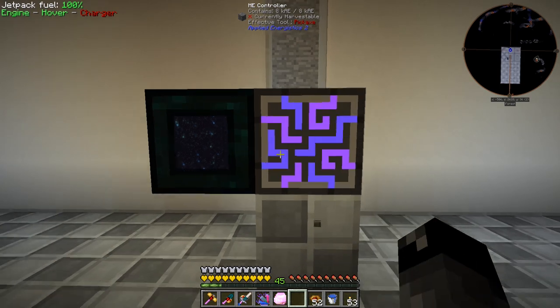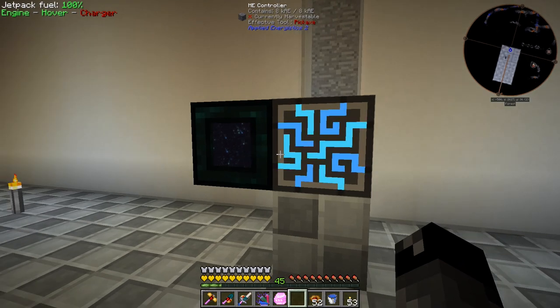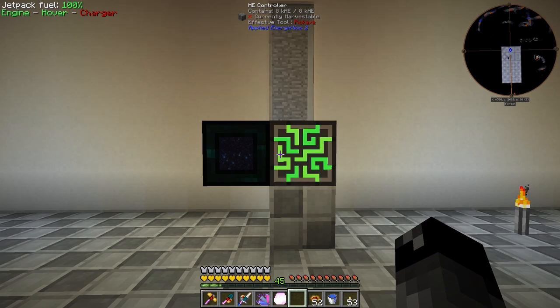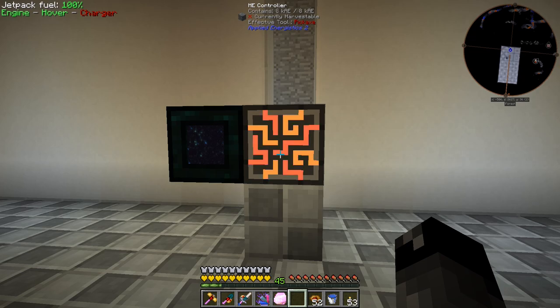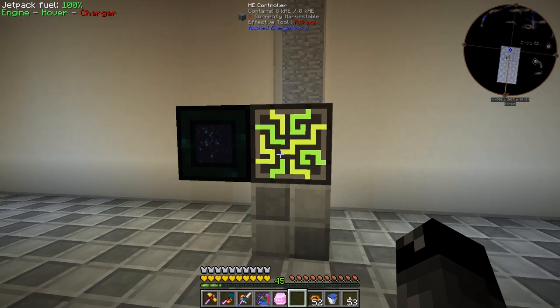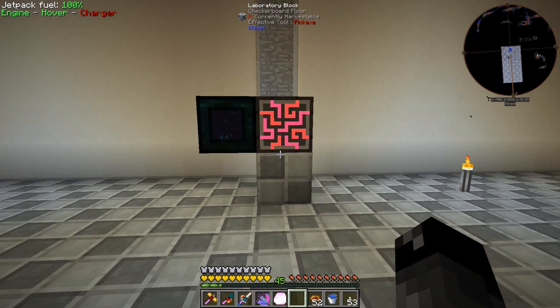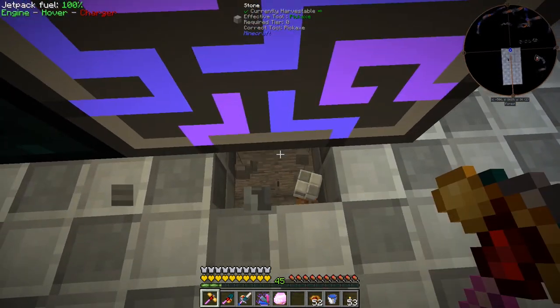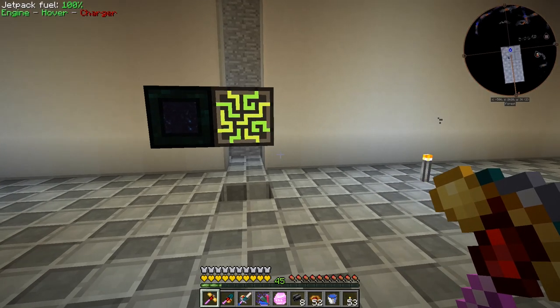For now we're going to power this from the side. I know people suggest making the energy acceptor instead of wasting a side, but in this mod pack on expert mode the energy acceptor is basically the same recipe as the ME controller. So if you're going to take the resources to make an energy acceptor, you might as well just build another controller and get all those extra faces.